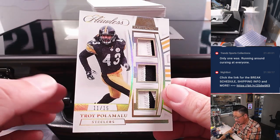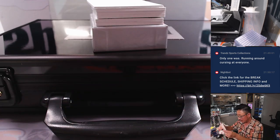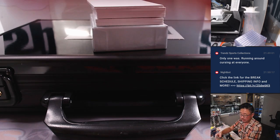Next up is Troy Polamalu, 11 out of 15. Pittsburgh is the main number block team there. So that's going to go to Pittsburgh one. That is for William.